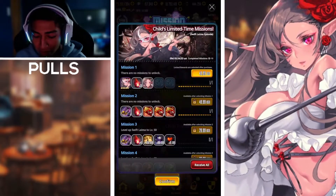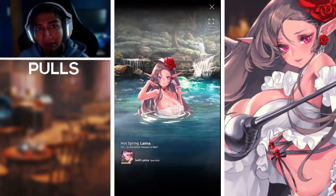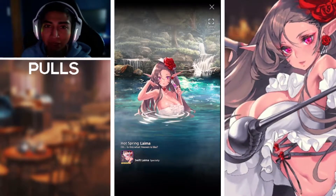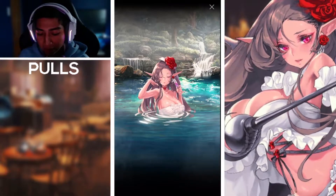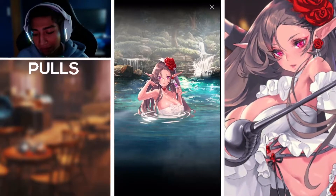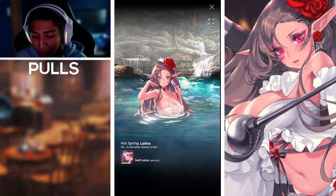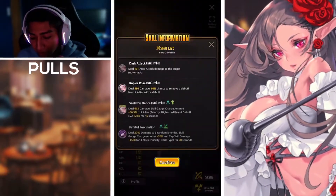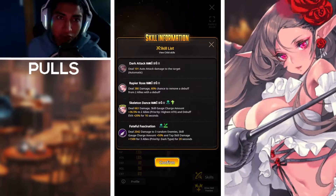We also have the spa costume — here she is in the live 2D animation in the hot spring realm, a very nice hot spring costume. Now moving back to her kit, we'll check out her skills and drive skill animation. Let's overview the skills before diving into the animation.